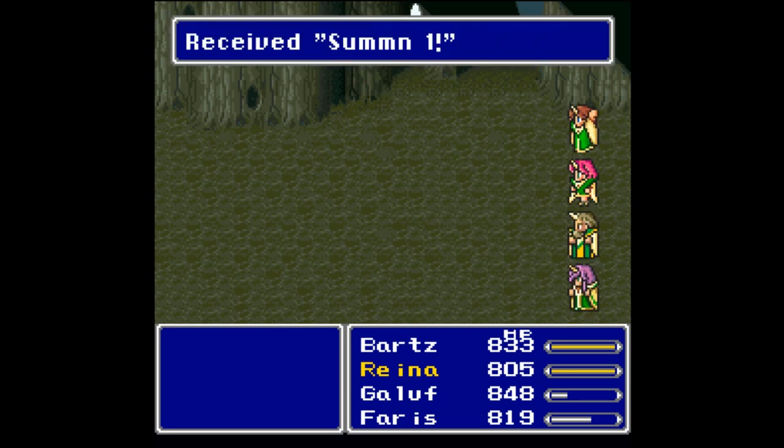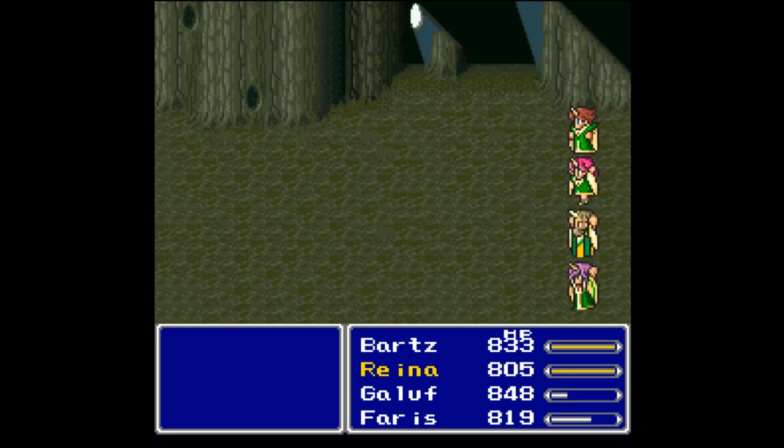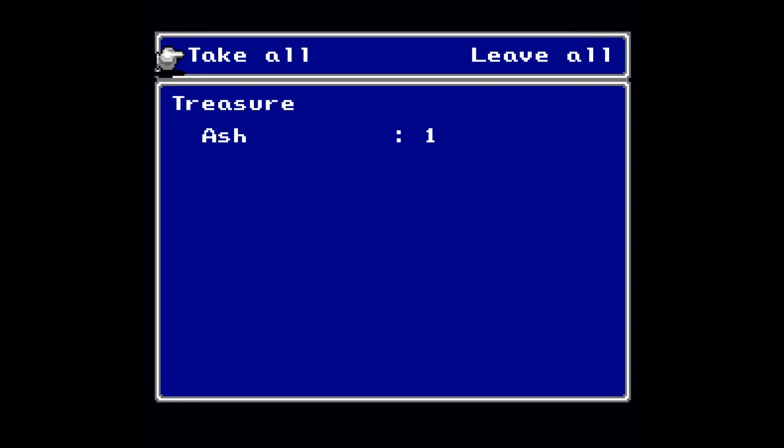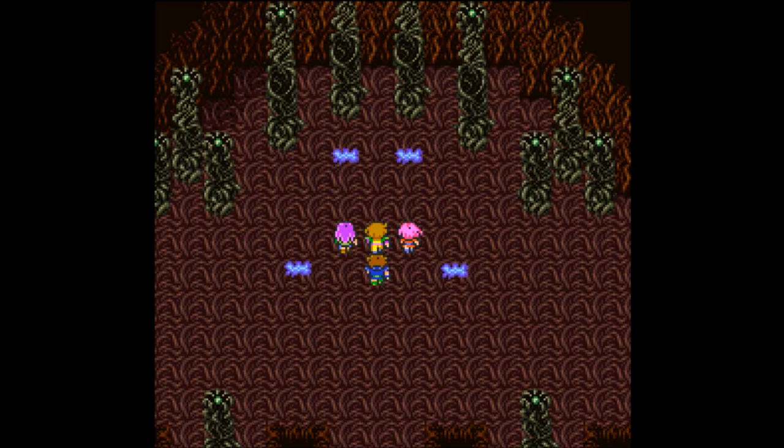You get 15 ability points for that, which is wasted on everyone but Galuf because we're all summoners. Everyone receives a job level so everyone can summon — hooray! Good job team, you learned things I didn't really want you to learn but that's okay — we won. More Ash — that's practically useless, I think it can be mixed but that's about it. So we have defeated the crystals, very nice.